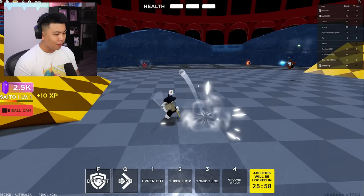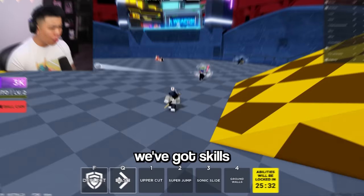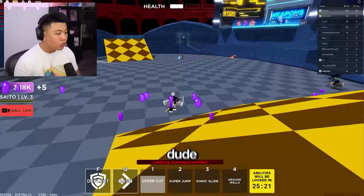I'm actually better at this game than Blade Ball! We got it! We're going to kill it — we just got hit. Actually, we've got skills at the bottom as well, guys. So we've got Uppercut, Super Jump. Let me try this. It didn't work! Oh, it worked! That's pretty cool.